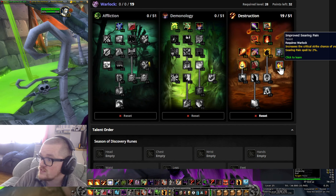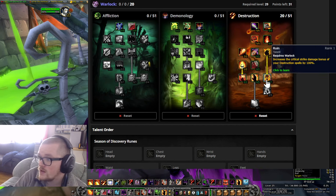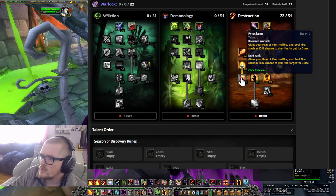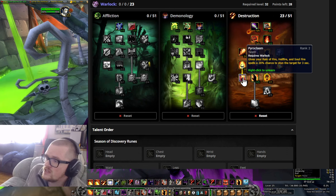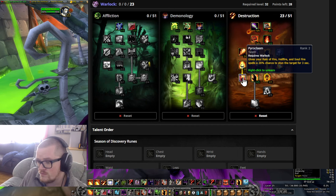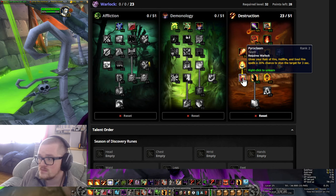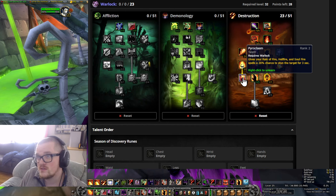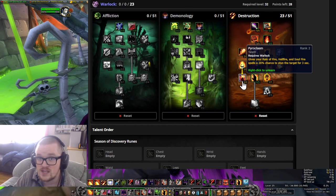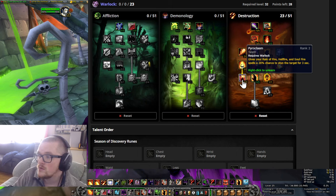So we're gonna go one point in Improved Searing Pain, and after that we get Ruin. Then we go into Pyroclasm, because if we're AOE-ing, 26% stun chance is quite significant — like one in four hits. If we're hitting five targets, percentage-wise we should be able to have one stunned at all times. That's a three-second stun, which is quite a lot. And it actually works as an interrupter on spellcasters as well, which is nice.